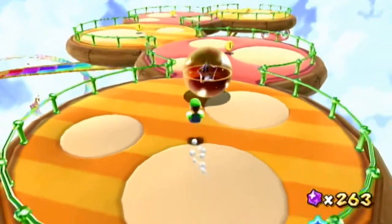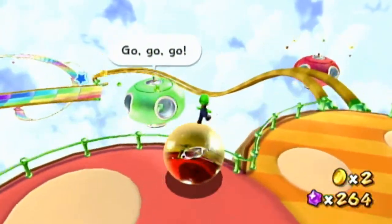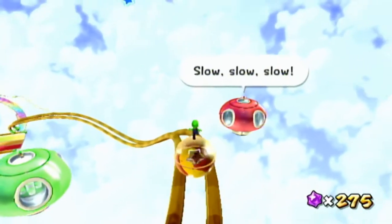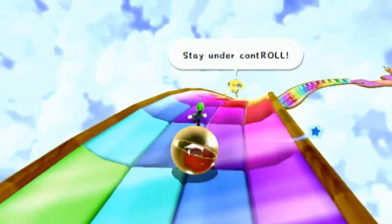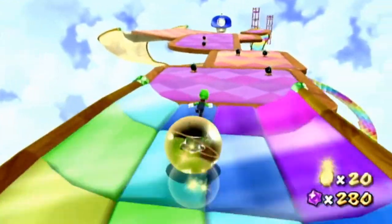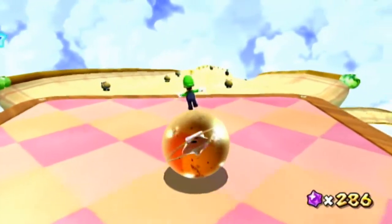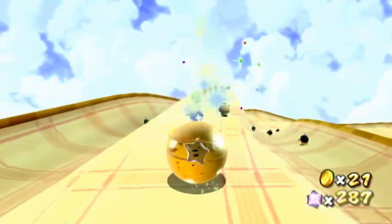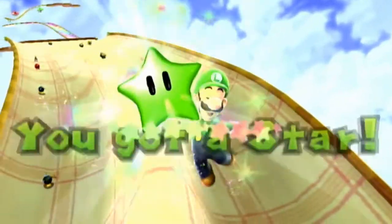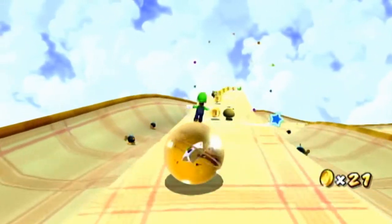The next one is the ball-rolling galaxy. This one took a long time to complete — probably the longest one. Both green stars were hard to get. The first star is midway through. You take the left path — you can't go right for this one — and try to stay in the middle of the ball track. You have to jump up there and keep the ball in the middle, which was really hard.